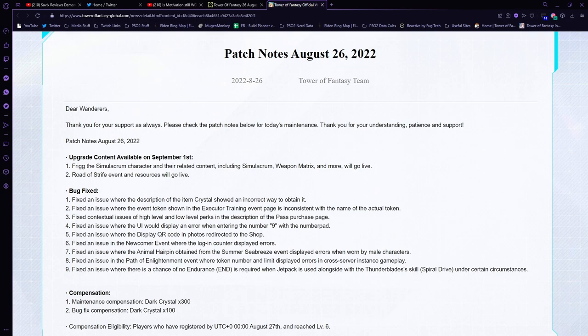Frigg was added as a Simulacrum character and her weapon as well, so you can actually see those in-game as long as you've updated. If you were logged into the game overnight, make sure you close out completely so you get the update from the launcher. If you don't do that, you won't have the update and won't see the character. The Road of Strife event and its resources will also be going live.